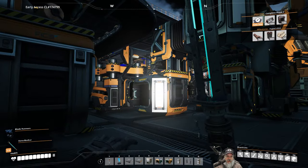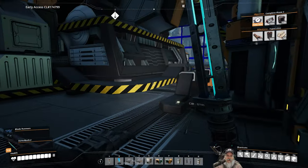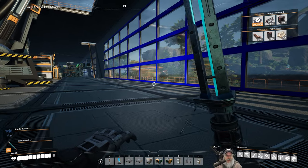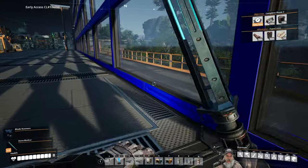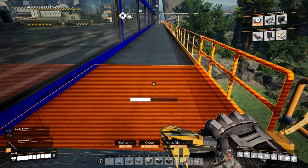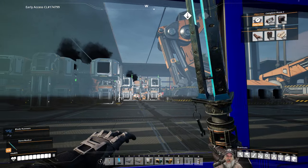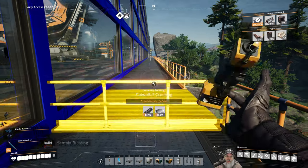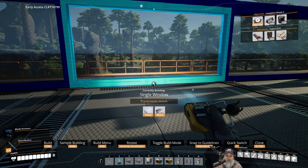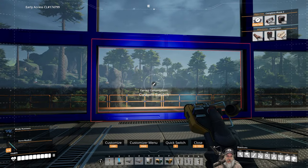I also increased my copper miner out on the copper node — it was running at half clock speed. I bumped it up to 120 on a pure node, then ran a belt underneath the catwalk here into a smelter and constructor that's making copper sheeting, which feeds into the AI limiter machine. That's what I've done with caterium and it's working pretty well.